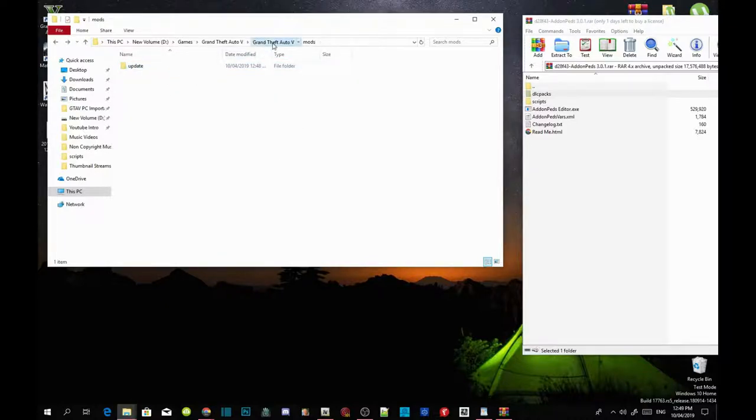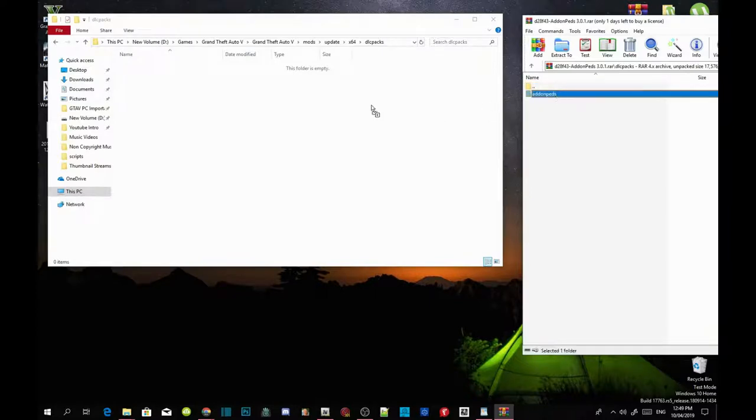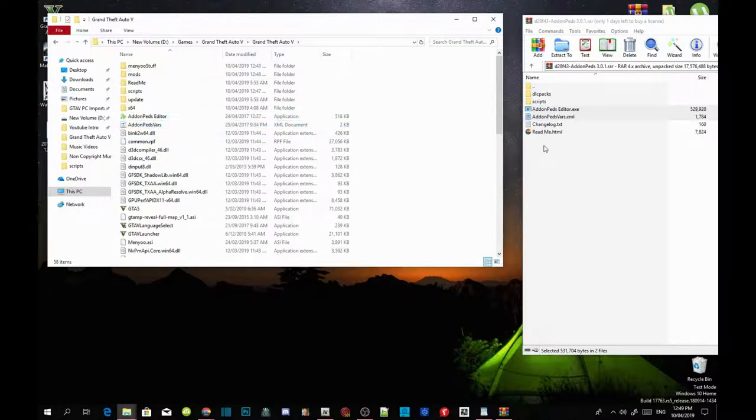Now go into your mods folder, go into the update folder, go to x64, go to dlcpacks. As you can see we've got a brand new dlcpacks folder. Go into your dlcpacks inside your extract folder, click on add-on peds, and drag it into your dlcpacks folder. Then go back to your GTA V main directory, click on addonpeds_editor.exe and addonpedsvas.xml, and drag both files inside your GTA V main directory. Do not go into your scripts folder for this step — skip that entirely.